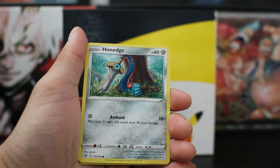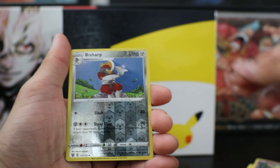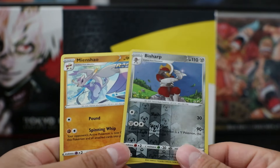Tepig, cone edge, Electabuzz — I really like the art in that one. Ball toy, Gligar, and then nothing. Well, that's pretty cool. I don't have these, so that's actually really nice.